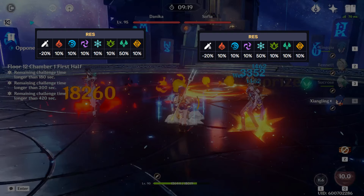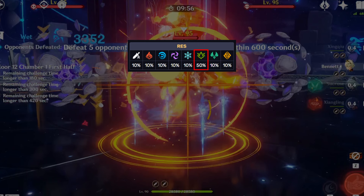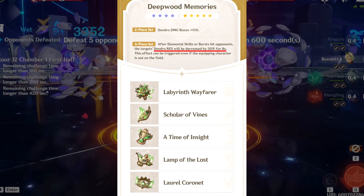Starting off with the elements you might consider taking into this half, the Operatives have very high resistances of their own elements, namely Anemo and Cryo, so I recommend steering away from those to start with. The Breacher Primuses have pretty high Dendro Res, so Dendro isn't the most efficient element for clearing this half, but with the help of Deepwood Memories and a secondary source of damage, it actually does okay too.